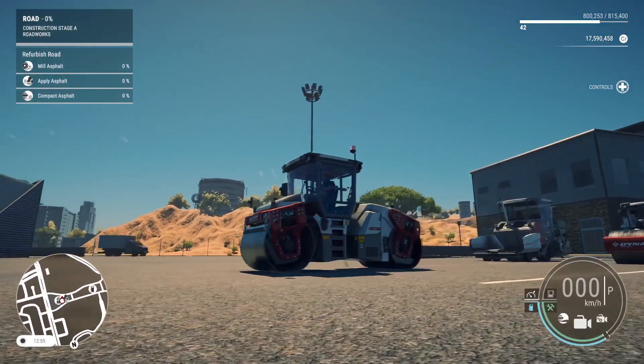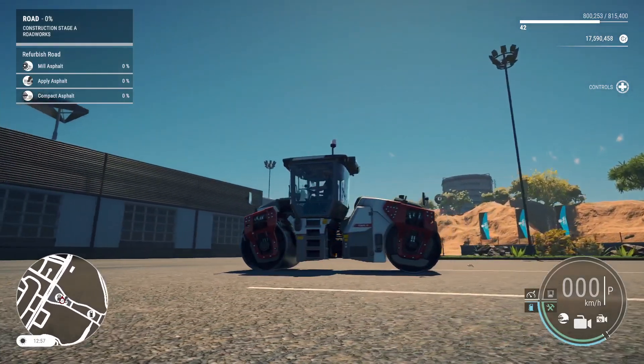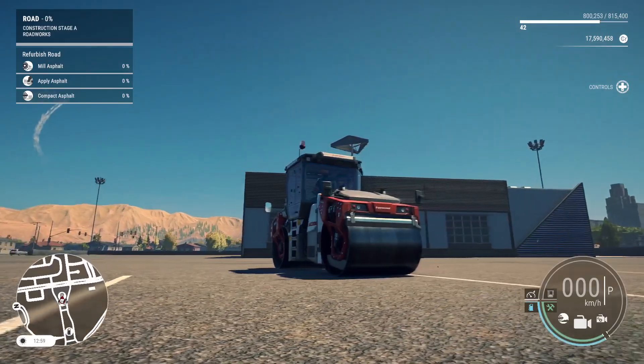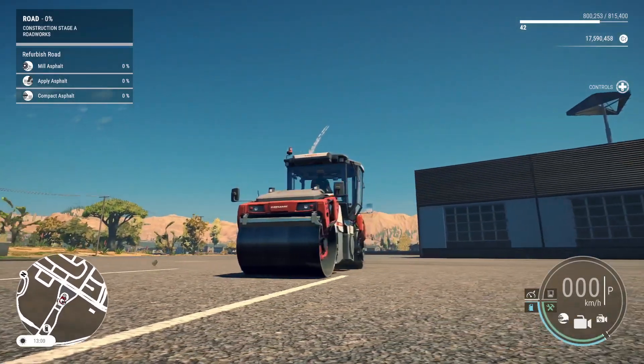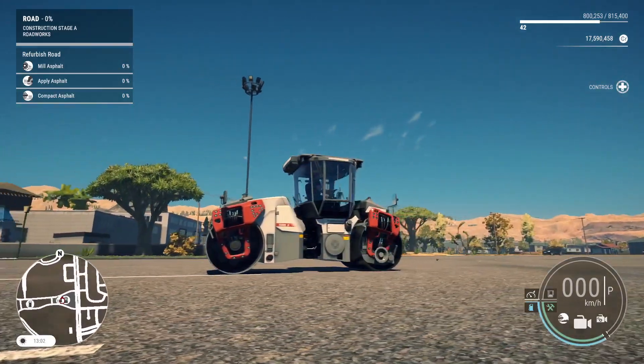Introducing the brand new Dynapac CC4200VI Asphalt Compactor, a double drum vibratory roller which is delivering an outstanding compaction power and consistency. It's the perfect choice for achieving a smooth and durable finish of your roadways.